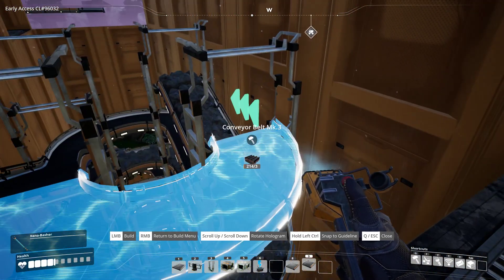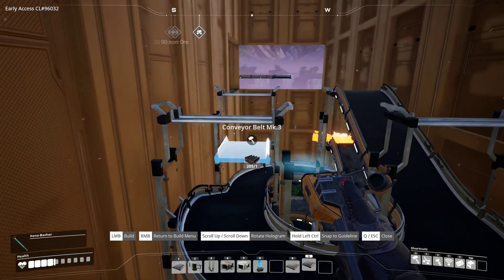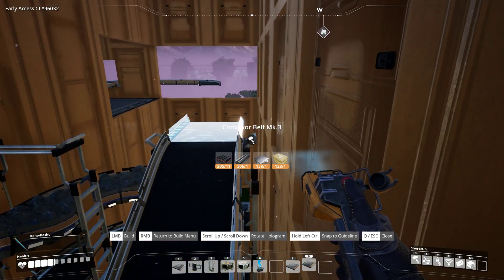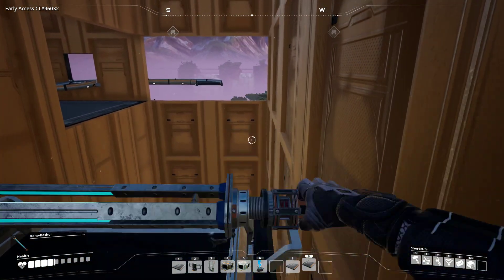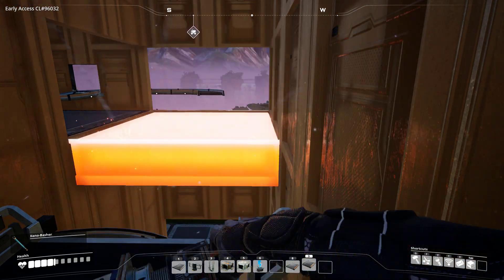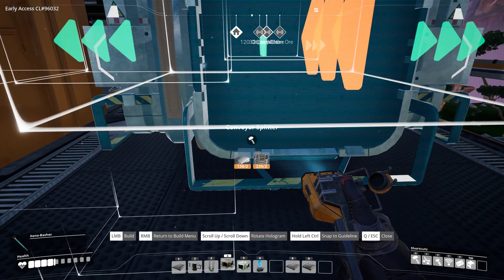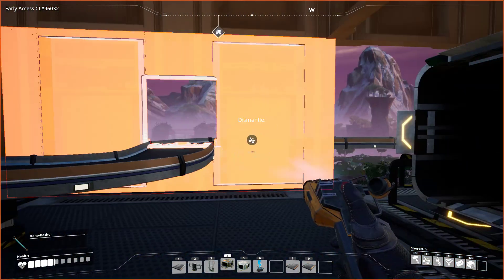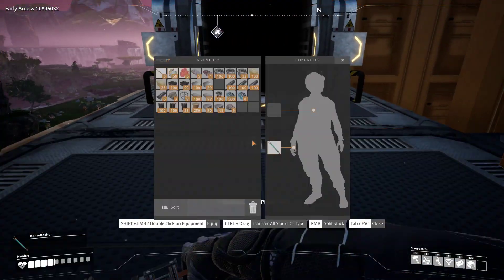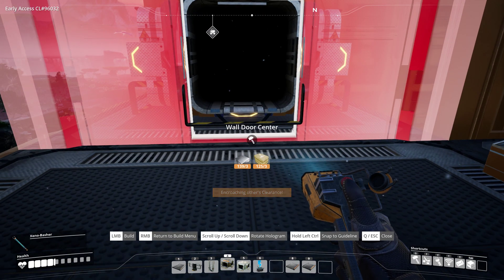Now nine, up to there. Now we need the foundation here. Okay, and once again — conveyor splitter, that's right. Is that good? Can we get a door in here now? Walls — yes we can.